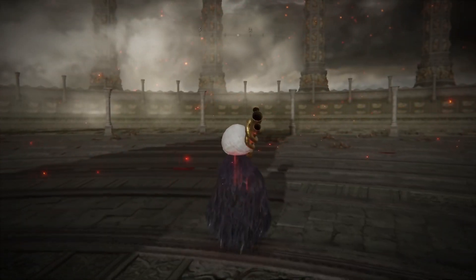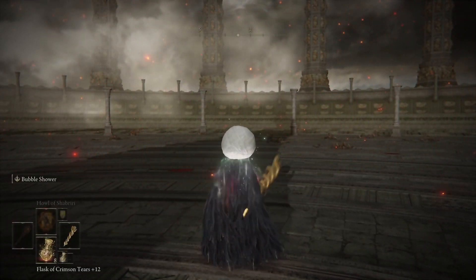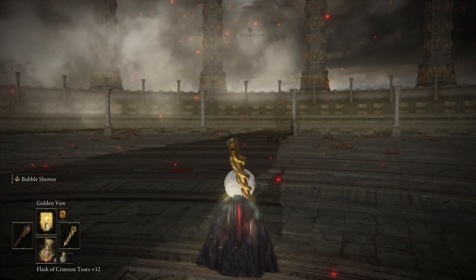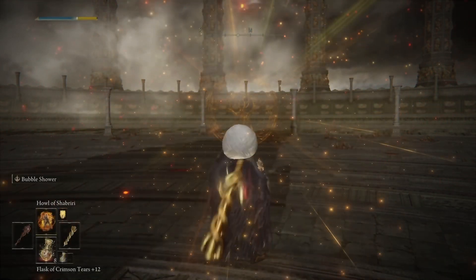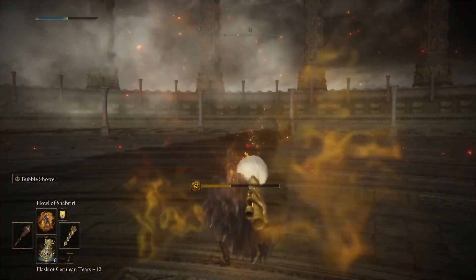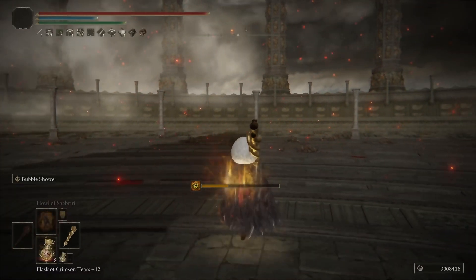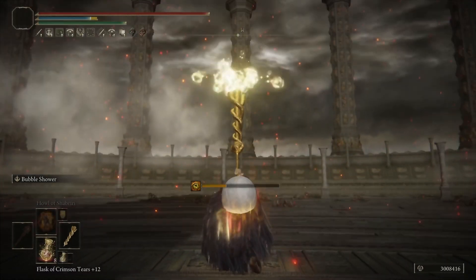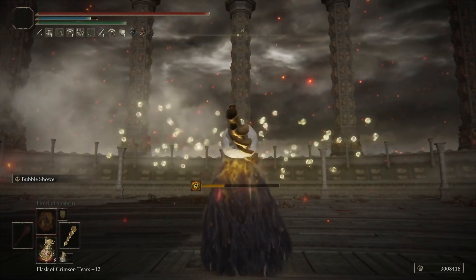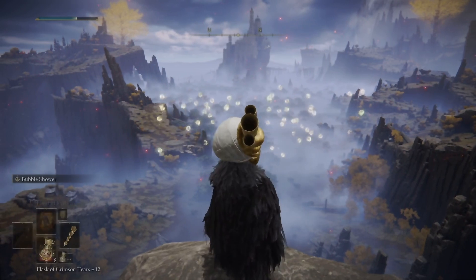One thing I'd change: go for 15 dexterity so that with a talisman swap you can also use the Blasphemous Blade, giving you a wide variety covering pretty much every boss in Elden Ring. For buffing, it's simple — drink the holy flask first, then cast Golden Vow since those two last the longest, then use Haligdrake for another 25% generic damage boost. Then fill up FP and use that awesome bubble ash of war to do ridiculous damage.